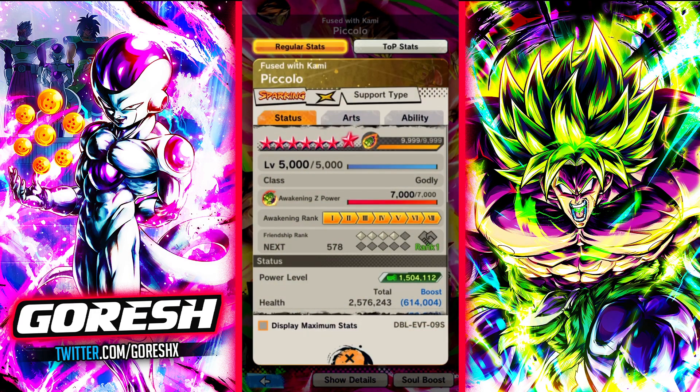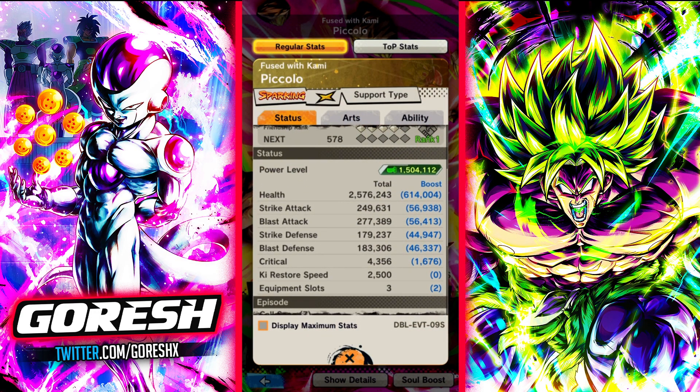We're using regen today. Here are his stats — they're actually pretty decent. 277,000 blast attack for a support type unit; this guy is actually pretty good. Defenses are also looking pretty good. I like the stat spread on this character.